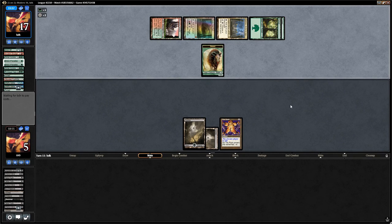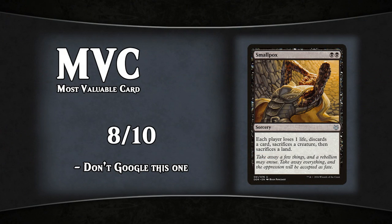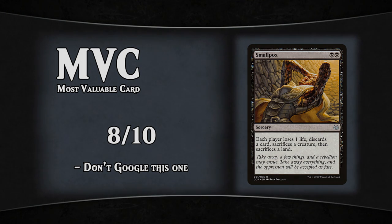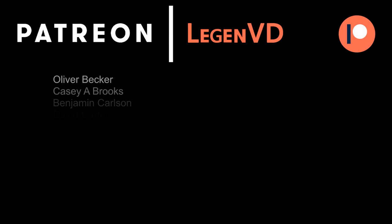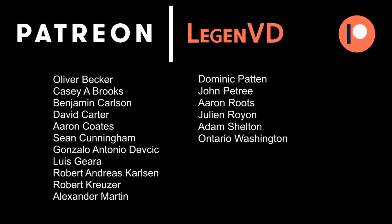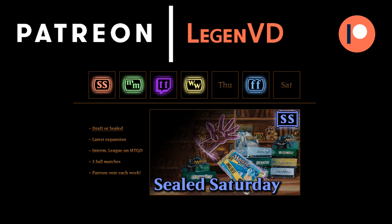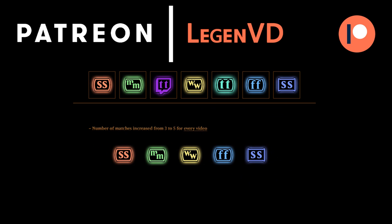Ramp decks are not a great matchup since they just need to play out lands and draw something powerful. Without a clock like Shrieking Affliction or The Rack in play early, they usually win. Thanks for watching — I hope you enjoyed the gameplay. A big thank you to all my patrons. You can support the channel at patreon.com/legendvd for cool rewards, and every goal reached releases an additional weekly series.